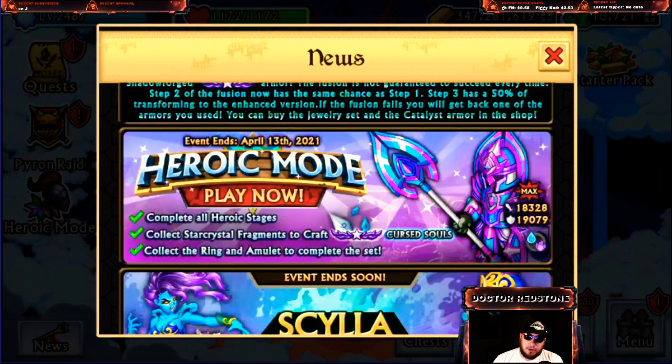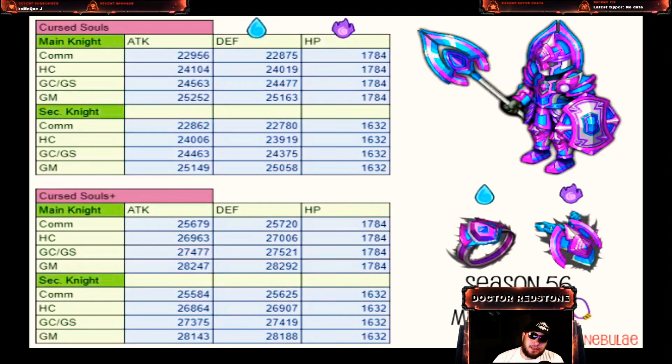This one right here is Cursed Souls — overall a really good armor. Heroic mode now gives us something very current; this is a Season 56 armor from just last month, so it's definitely very good. I personally think this thing is phenomenal. The water and spirit elements aren't the best combination, but overall it's solid. We have the Cursed Souls regular and plus version — 23,000 attack, 23,000 defense, 1,784 HP. Very, very good armor.